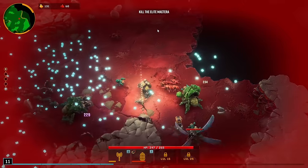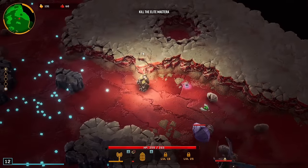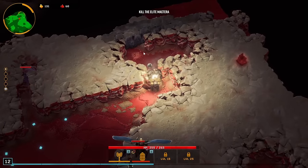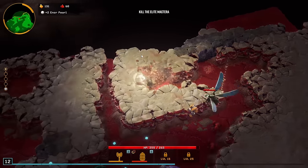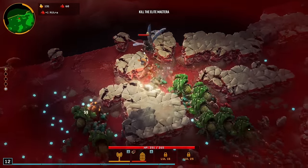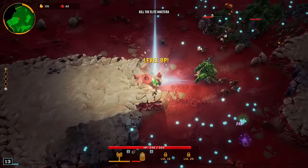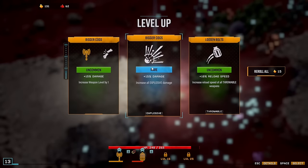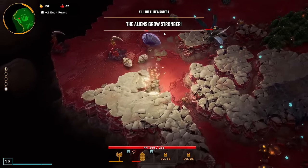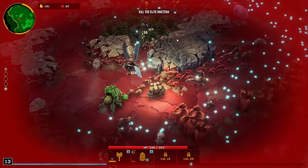We've already got all the apoca blooms we could possibly want. Not as much on the experience side, but I mean, it's to reach 35 — I could do that without trying. We're just gonna run around, grab what experience we can, finish mining out the area. I was pretty thorough. I guess what I should do is just mine rock and stone, as that is kind of my objective here.